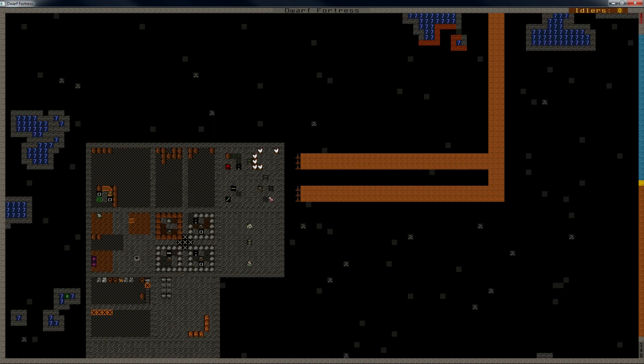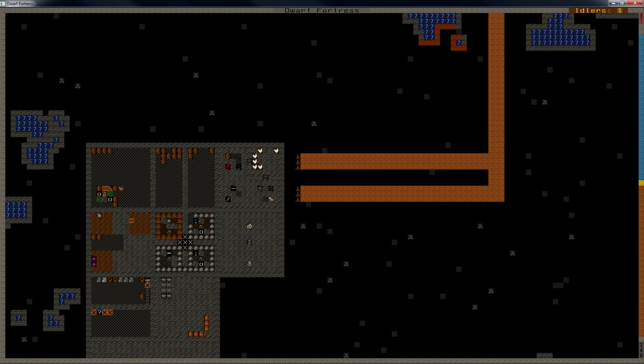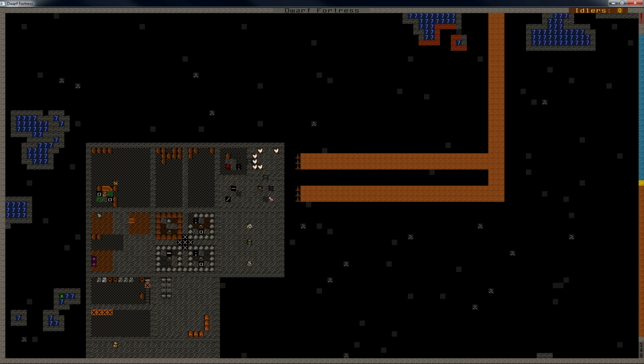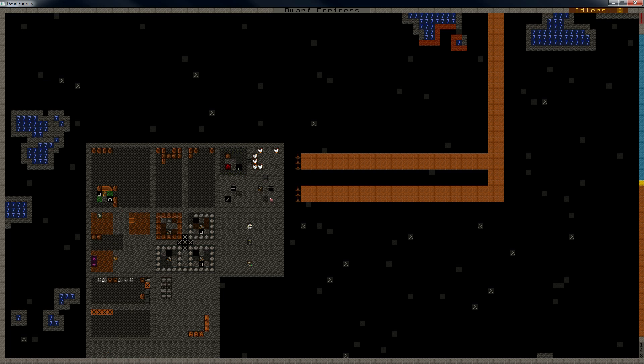We have the kitchen ready. Do we have any eggs? Yes. I'm going to lock the doors for this room. Then make a food stockpile here — that food stockpile will only accept eggs. That way, whenever I need eggs, I can just open up the door and they will go pick them up.